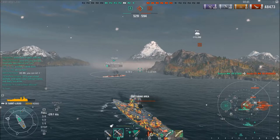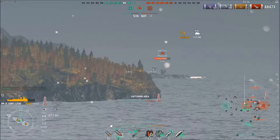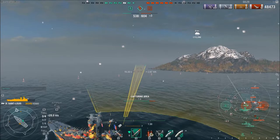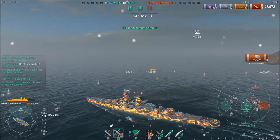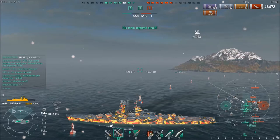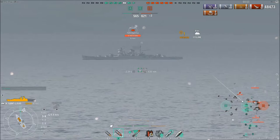Our DD is extremely low health and the Saint-Louis was close to his position. I ended up killing the enemy Missouri, and I'm coming up to see where the Saint-Louis is to try to protect our destroyer. Torpedoes were coming from somewhere — luckily I was able to dodge them — but I had failed to realize it was the enemy Mogami sending torps. I didn't suspect him to be in that area. I still have AP loaded, and the Mogami is showing me an awful lot of side. I believe he sent random torps in the area just hoping for the best.